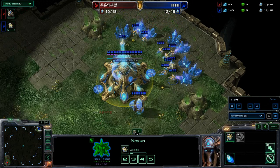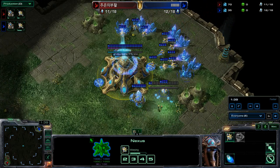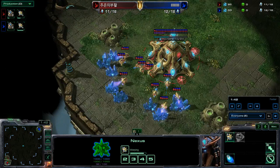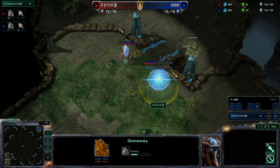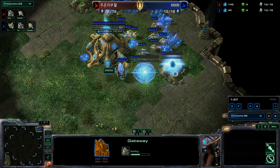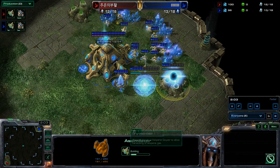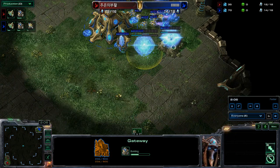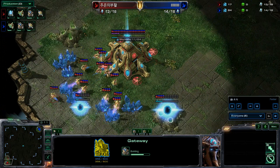Take a look at the production tab — does look like we are basically just probing up here. Gateway is coming down for Barcode. Symbols already has his going down right at the entrance with a little bit of a wall off. Both these guys elect to not do any early scouting — nothing wrong with that; usually about a four or five minute scout would be decent. We do have one gas going down for Barcode, walling off the mineral line, while the opponent is going to try to wall the ramp. So both of them with a little bit of a different build and placement here.